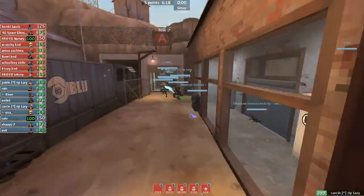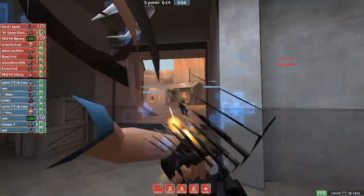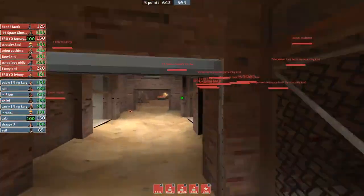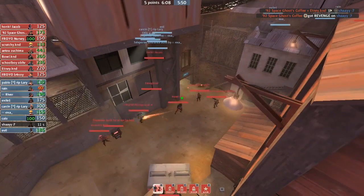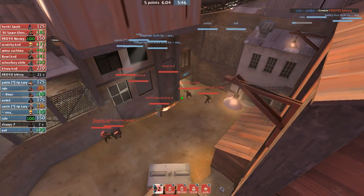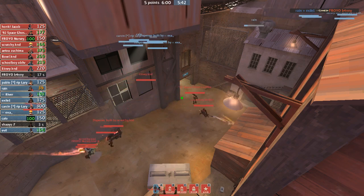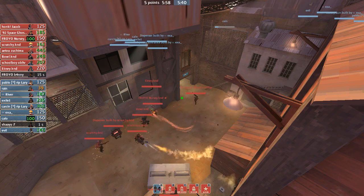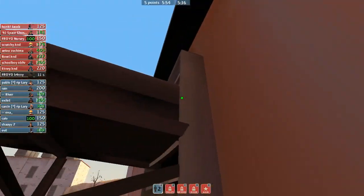Standard defense, no crits, uber. Shae goes down — every single time your sniper dies offensively, your demo can be getting aggressive if it's appropriate. Banny goes down on offense. Banny was hiding up here on this pipe and got stuck — he was just derping around and died eventually.